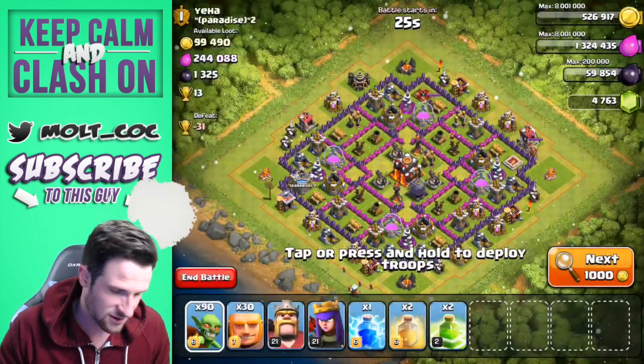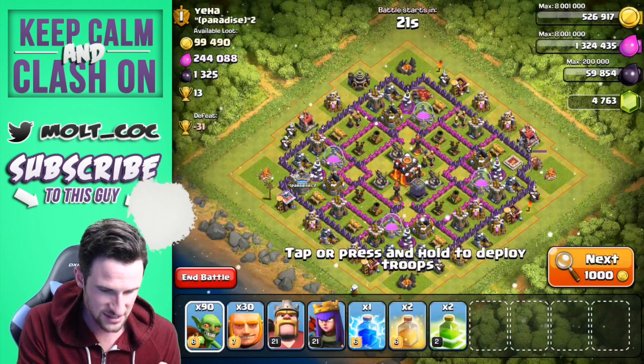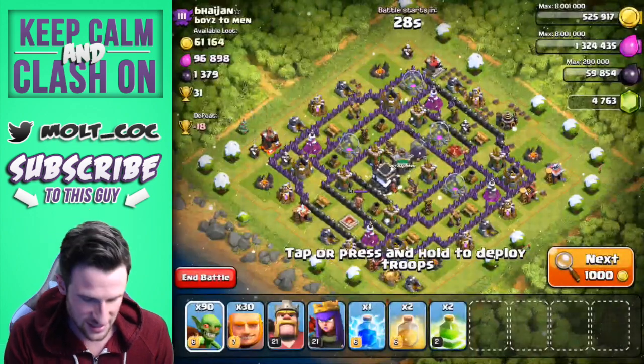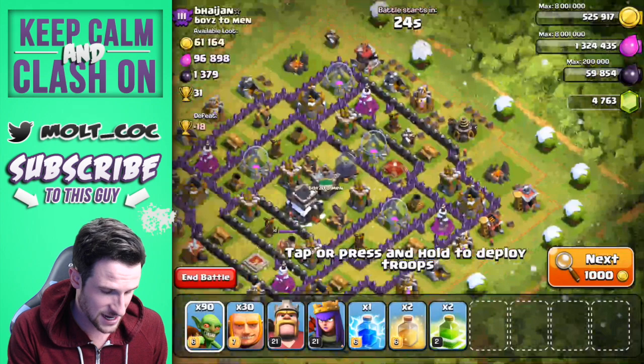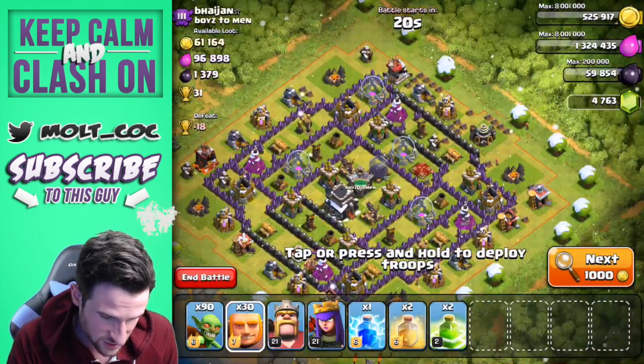There are inferno towers on this one and I don't want to deal with those. Let's see if we can find a good Town Hall 9 or something we can take out. This one has 1,300 dark elixir — let's go ahead and just attack this one and see how we do.